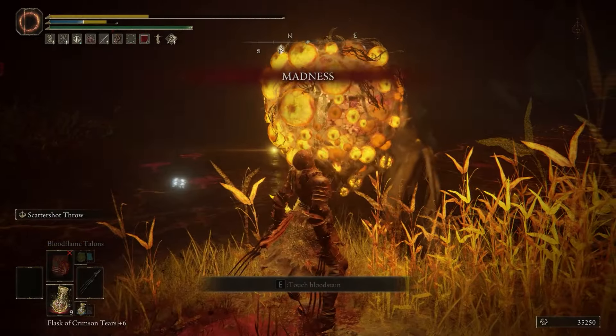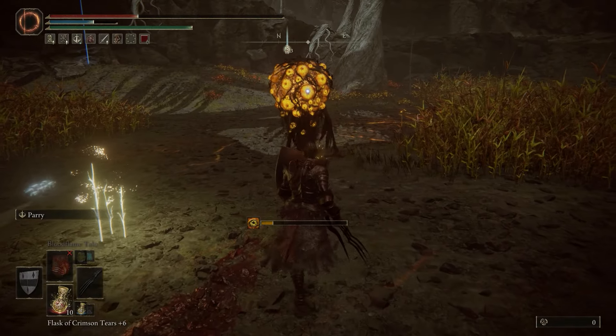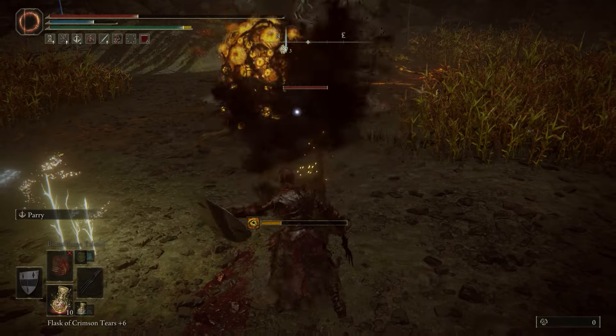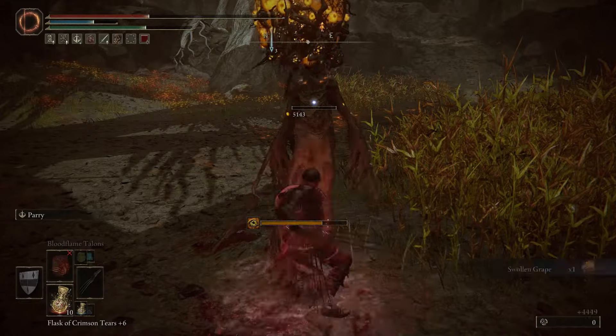It turns out you have to use a parry in order to make him vulnerable so that you're then able to deal damage. You don't even have to assassinate him — you could just take him out with a few swipes of your weapon. He's pretty weak, but it's going to take you a little while to get used to this parry.